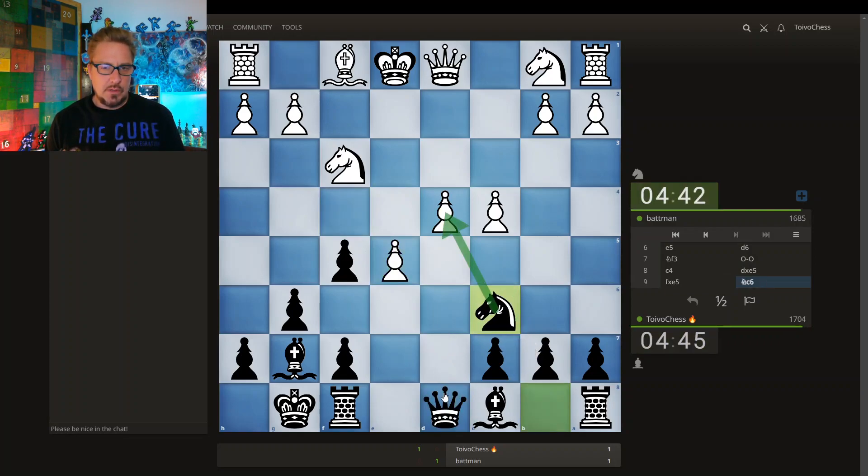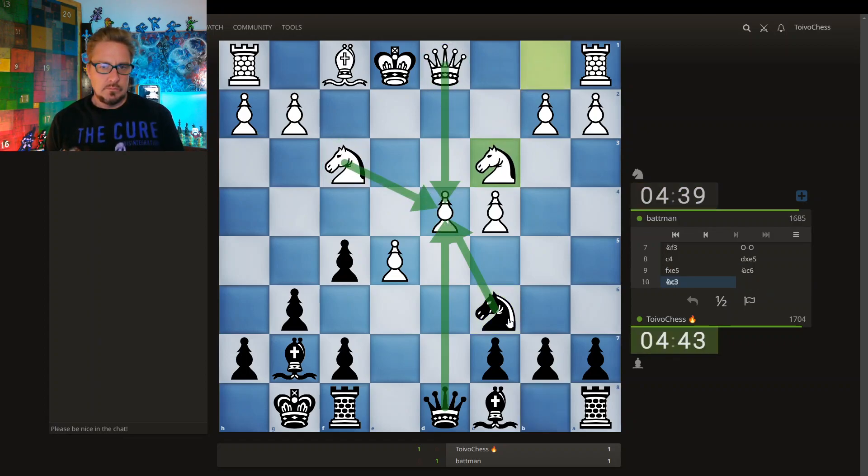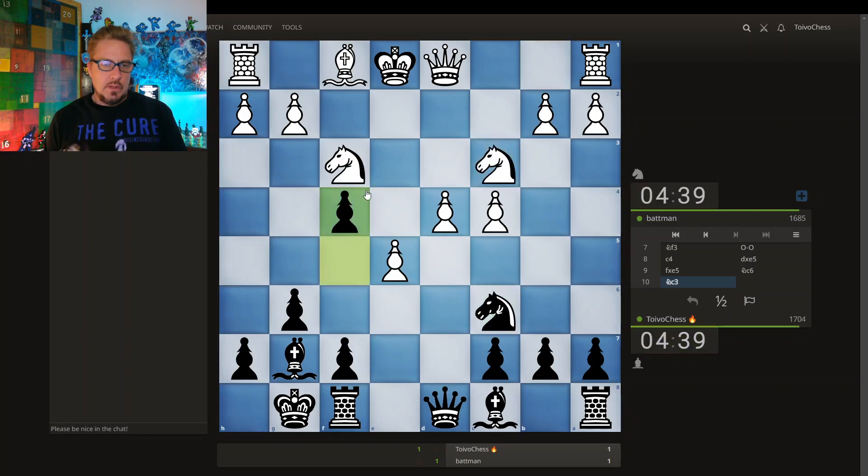Getting the knight in the game. Go around this pawn, defend it adequately. Pushing F4, playing F4 — could be annoying. Have the square control deep in my opponent's camp.